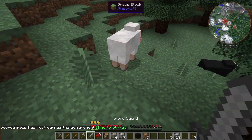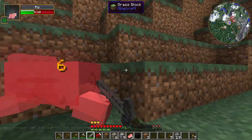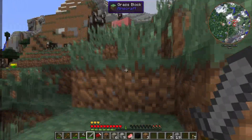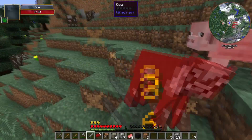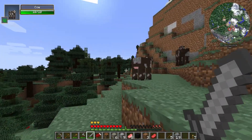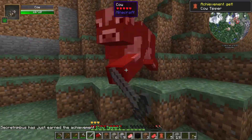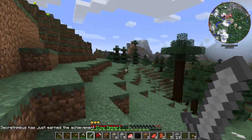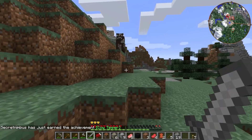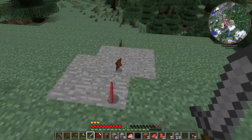There we go, and let's make ourselves a sword as well. Let me chop you up and go around slaughtering pigs for their delicious pork. We've also got cows up here — you'll give me raw beef, which is fantastic. I need plenty of food. Going to cook this up in a minute. Apparently I can't sprint because I've just totally wiped out my hunger — not good. Got plenty of food now though.